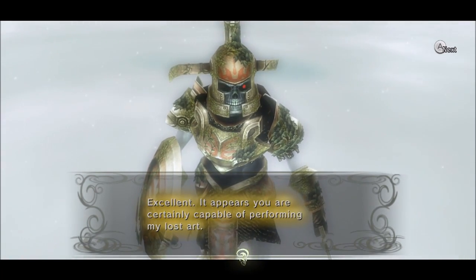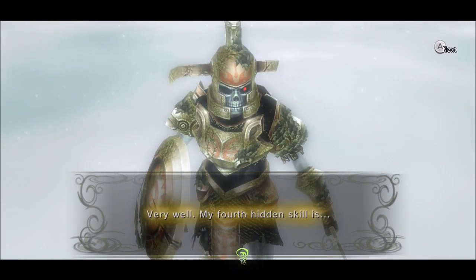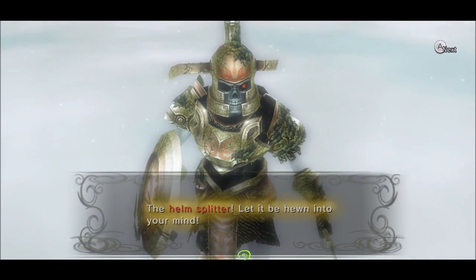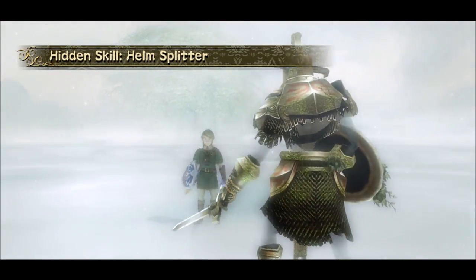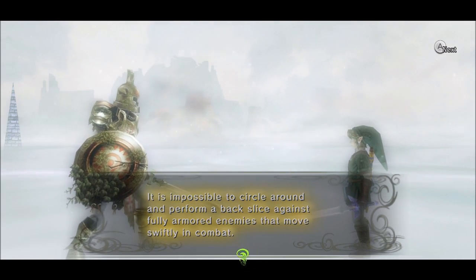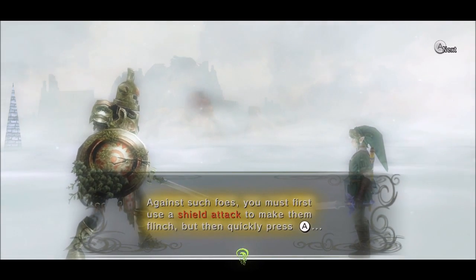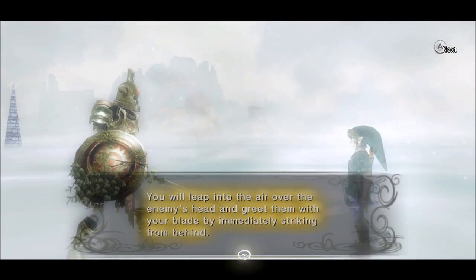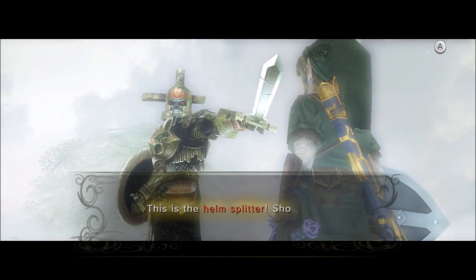"It appears you are... certainly capable of performing my lost art." I got a bit dyslexic there. "Very well. My fourth hidden skill is..." — the Helm Splitter. I am royally messing up today. The Helm Splitter. "Let it be hewn into your mind. It is impossible to circle around and perform a backslice against a fully armored foe that moves swiftly in combat. Against such foes, you must first use a shield attack to make them flinch, and then quickly press A. You will leap into the air above your enemy's head and greet them with your blade by immediately striking from behind."